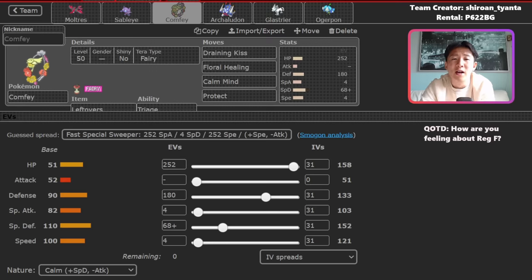The second Pokemon is Comfey. Comfey is awesome for two reasons. First, you're able to use Floral Healing to heal up all of your teammates. That goes a really long way because Pokemon like Moltres and Archaladon can soak up a lot of hits, and once Sableye has set up screens, you can switch into Comfey and heal them up. This Comfey also has Calm Mind, which is really unique — you turn Comfey into something that can become an offensive threat as well. Don't underestimate setting up on Pokemon that have no way to deal with Comfey. The rest of the team revolves around heavy offense.